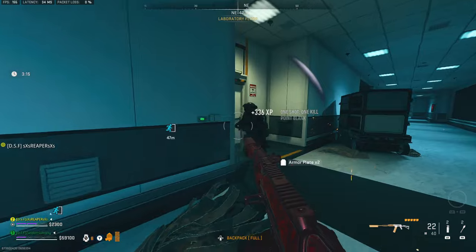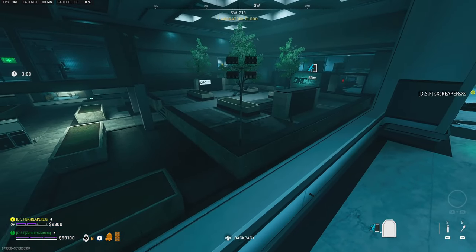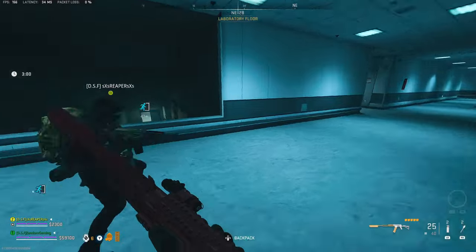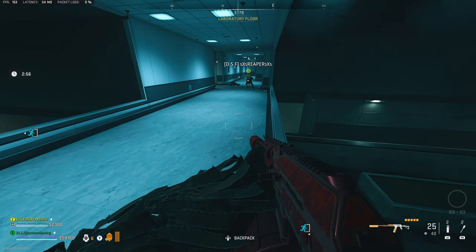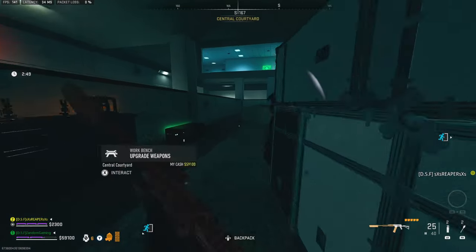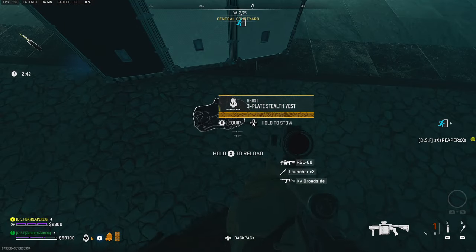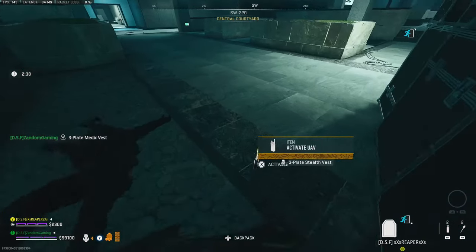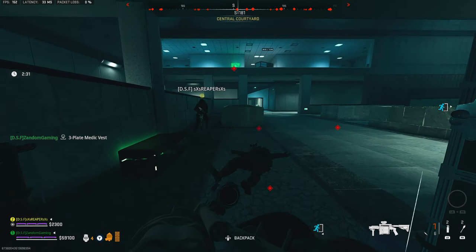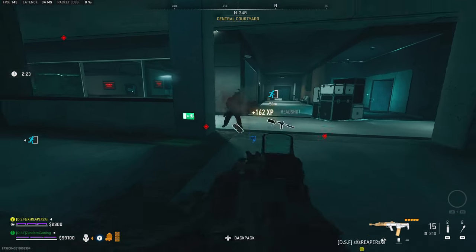The last boss for Building 21 is Velican, and I think this is the hardest boss in DMZ. You have to wait until 4 minutes and 30 seconds for him to spawn — sometimes you get a notification, sometimes you don't. There are two doors on the upper floor he can spawn at and two different elevators. Just stay at the upper floor around 4:30 and wait. The best way to kill him is to grab a shotgun and get really close — the closer you are, the less damage he deals.